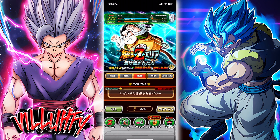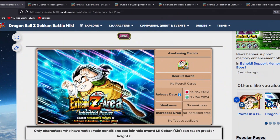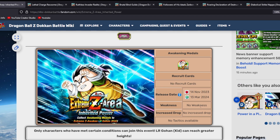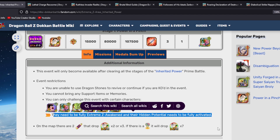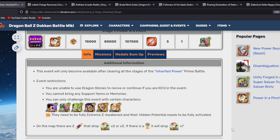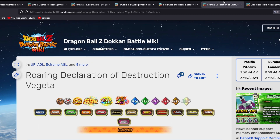The first thing we need to do is look at the Extreme Z area itself. I'm going to pull this up on the wiki because it'll be easier to talk through. So here are the six characters you're going to need — they need to be fully EZA and their hidden potential needs to be fully activated, so you need to at least rainbow them. You don't need to get them to SA-15, but you do need SA-10 to get the rainbow star on them.